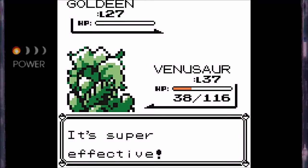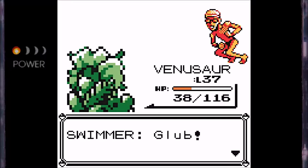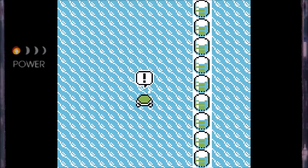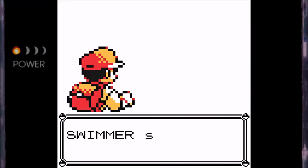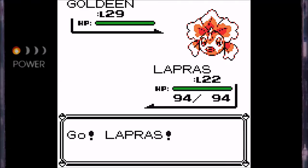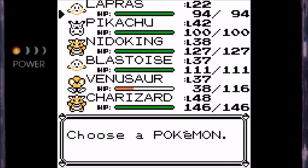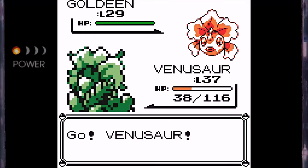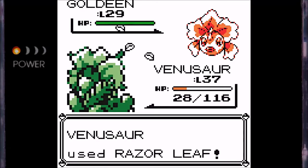Gonna take out this Goldeen right here with another beautiful critical hit. And we defeated the 5th trainer on this route, I think. Anyway, there's another trainer right here. 'I tried diving for Pokémon, but it was a no-go' — Ruby and Sapphire reference? I kind of miss the dive HM, to be honest. It was really cool to have it in the Hoenn-based games and, to a very lesser extent, Black and White and its sequel. But I'm really hoping we can get some more interesting uses of dive. I was really expecting it to be back in Sun and Moon, and I was kind of disappointed that it wasn't.